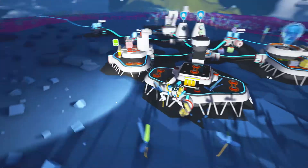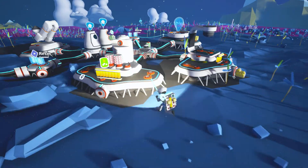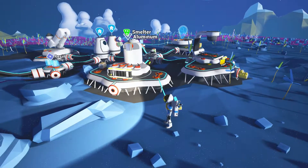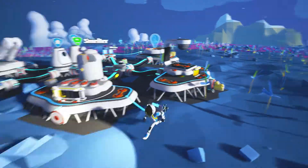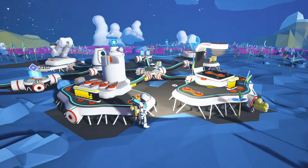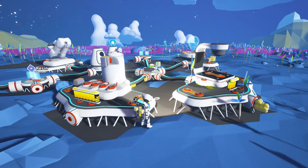Which one is it powering first? So it's powering that one. Activate the smelter and we'll get a bit of our copper that we made there. Aluminium. So you can see that's filling back up now, so I've got power going to this module here. It's actually filling up quite nicely.